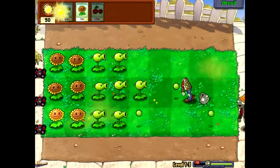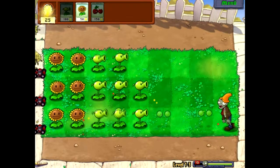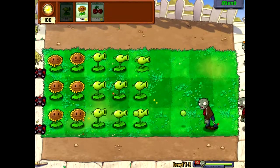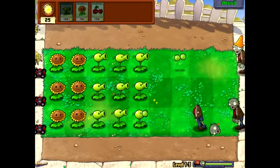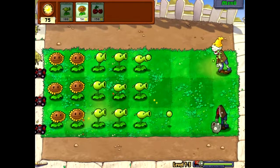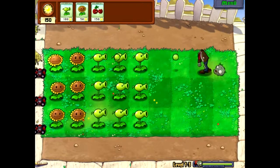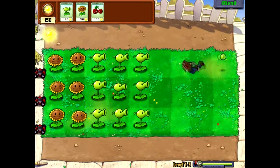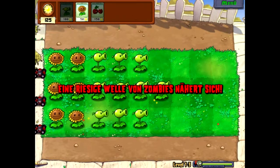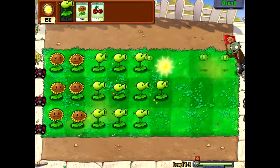Ich merke auch, dass das Spiel im Gegensatz zu ohne Aufnahme wesentlich langsamer läuft. Das liegt wahrscheinlich an Fraps und daran, dass die Platte schon ein bisschen vollgelaufen ist, weil ich ja nicht nur Pflanzen vs. Zombies aufgenommen habe. Rechts unten am Bildschirm kann man immer erkennen, wann die nächste Welle von Zombies kommt und wie viele Zombies man schon von der gesamten Zombie-Anzahl besiegt hat – der Level-Fortschritt eben.